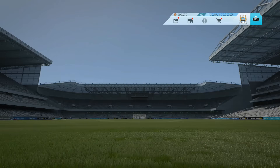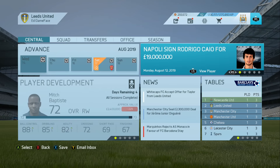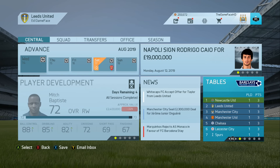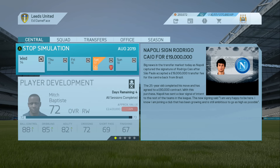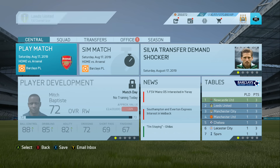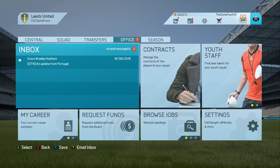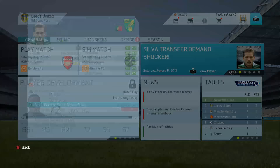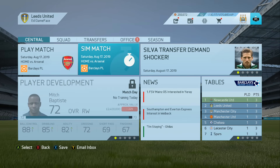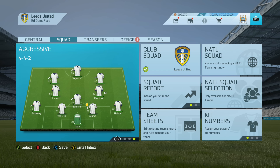Next up is Arsenal — a very tough match again. Meanwhile Napoli have signed a really good centre-back, 83 overall, 19 million. Looking at the table, Chelsea and Man Utd have now crept in after winning their games. Let's move on to the Arsenal match — we don't really have many more transfers to do since we're only getting rid of players now. We scout a silver transfer demand player from Norwich but I'm not really interested in buying him.